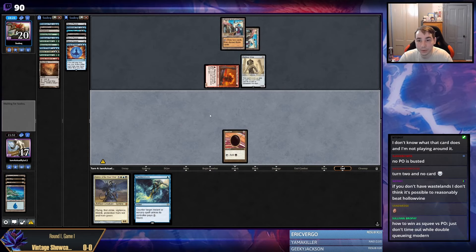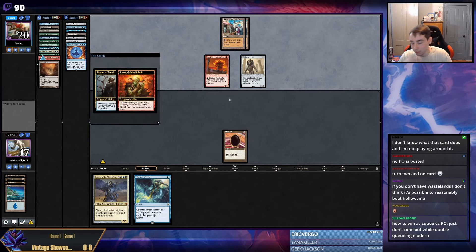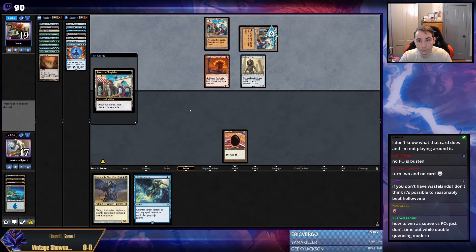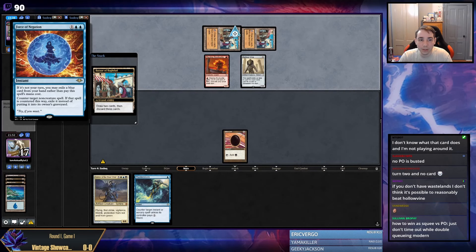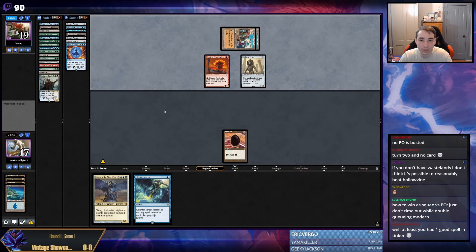I don't even think it matters that they're going to double queue and use 10 minutes on their clock to take zero game actions, because they just win so fast. This is three or four attacks. My favorite is when I fetch an Island and get Strip Mined too. The problem with playing around Mind Break Trap is it lets them have an extra Bazaar activation to find force of any kind. Just doesn't really work out in the end.